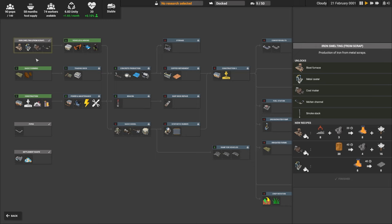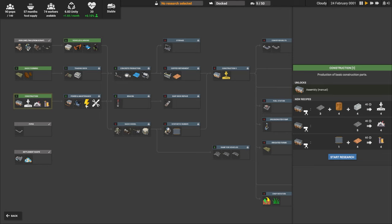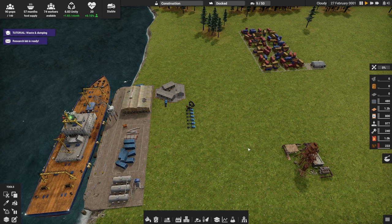Transport Tycoon Deluxe crossed with Factorio — the moment somebody described this game as that to me, I'm like, oh, this is one of those. Start new research. We want to do basic farming construction, probably, because this gets us recycling. Blast furnace or this? Settlement waste? Waste collection? Farming? Yeah, let's start with construction.